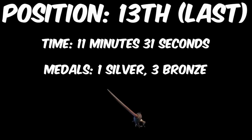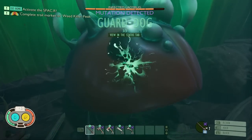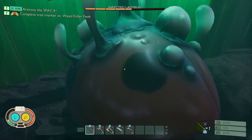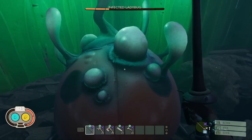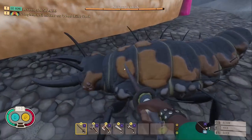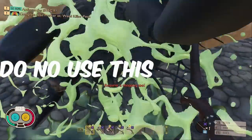In 13th and last place, making it the worst mighty tier 3 weapon, we have the Tiger Mosquito Rapier with a time of 11 minutes and 31 seconds. Is anyone surprised? This can be added to the list of achievements that this weapon has, including the worst spicy, salty, fresh, and sour weapon in the game. This weapon did manage to somehow achieve a silver medal and three bronze medals, making this the first time this weapon has ever received any medals. The silver medal came against one of the most hated creatures in the game, the Lady Bird Lava. This weapon is still trash though, and finished last by over a minute, like always. Do not use this weapon.